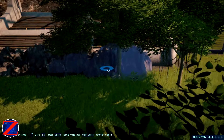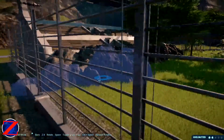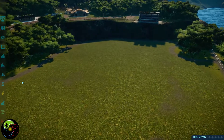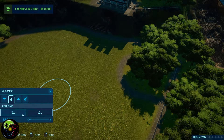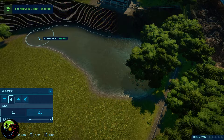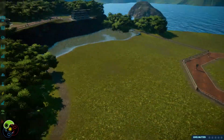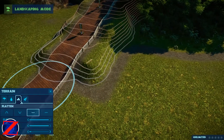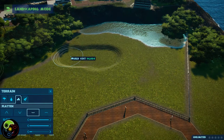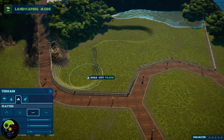I keep trying to use Prehistoric Kingdom controls — hold Z and turn the mouse around — in JWE. Prehistoric Kingdom has similar controls, which is probably why I'm finding it hard to adapt. It took me about a week to get used to Prehistoric Kingdom, and now it'll take another week to get back to JWE. I'm literally working on my first enclosure right now and haven't got a single dinosaur in yet — it is a fairly large enclosure though.